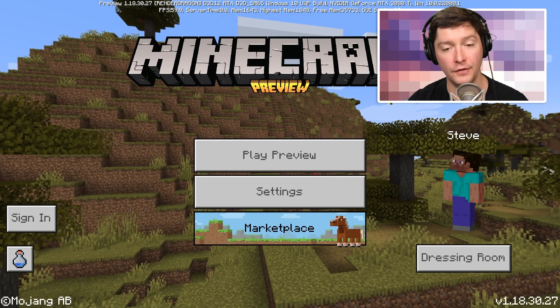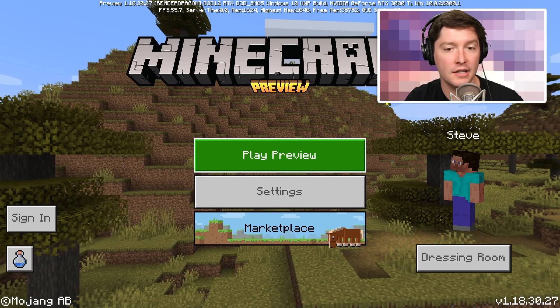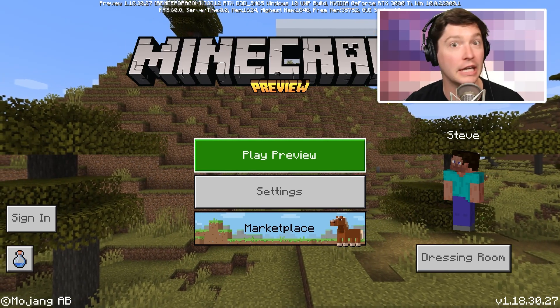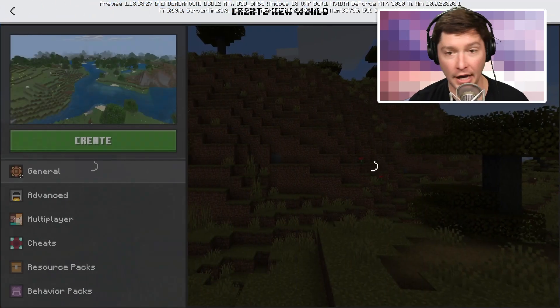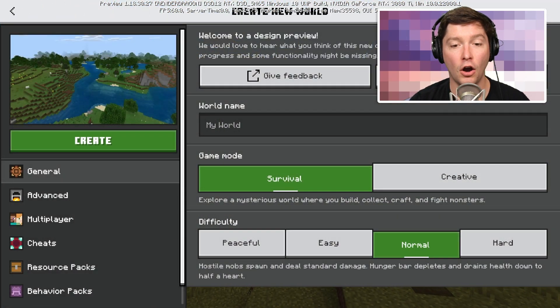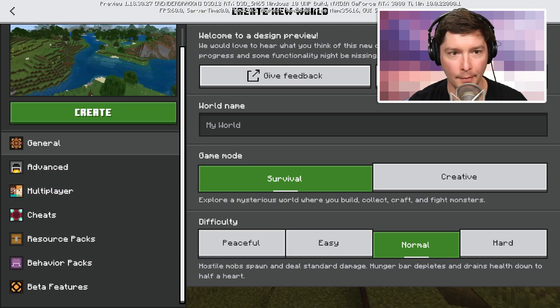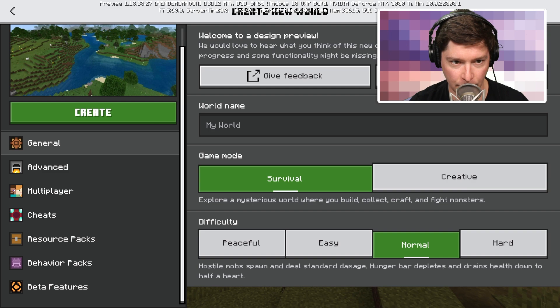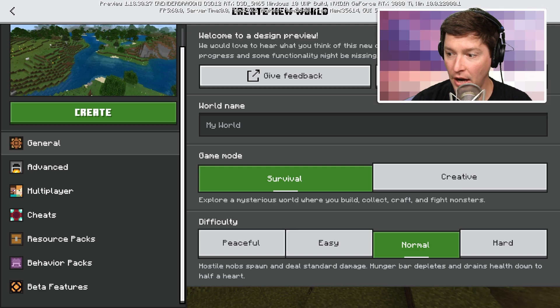Now that we have the preview, don't stop watching — because there is one more step you have to do in order to get the new features, which kind of threw me off. Go ahead and create a new world. On the new design that feature is hidden, currently. I'm on version 1.18.30.27, so maybe in the future they'll fix it.